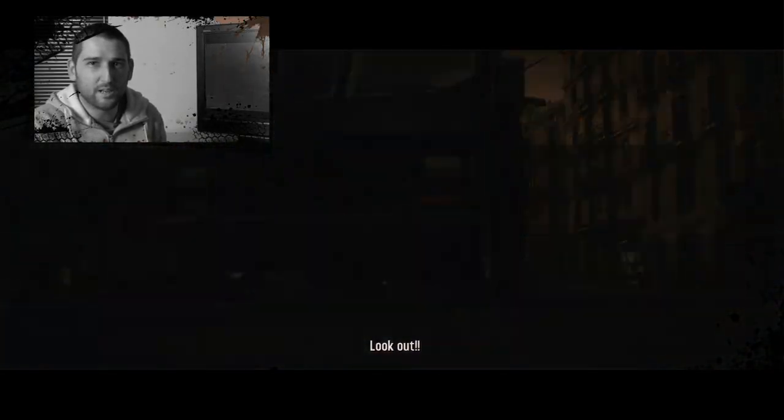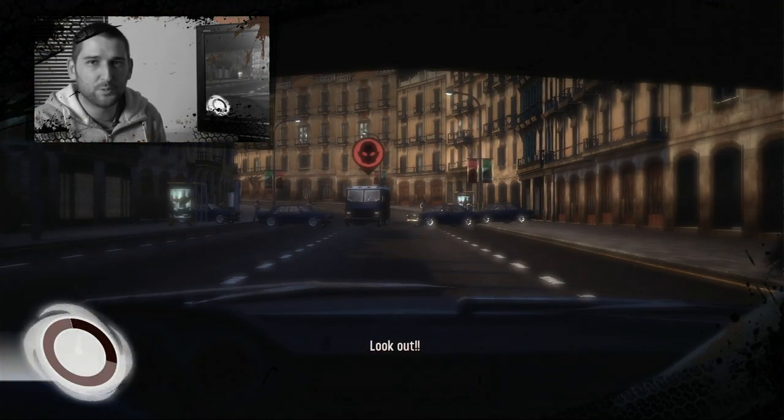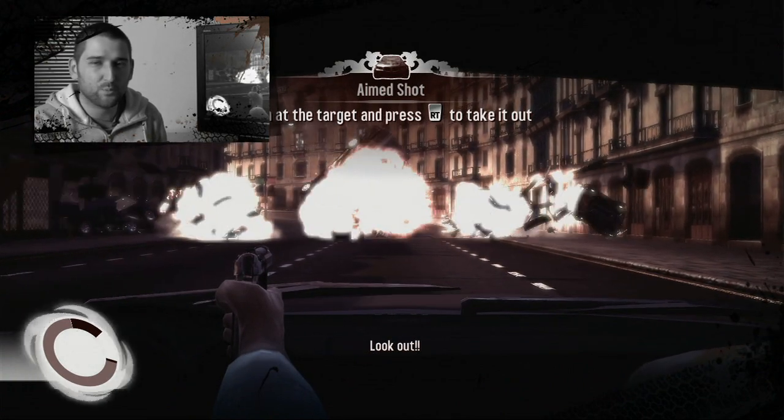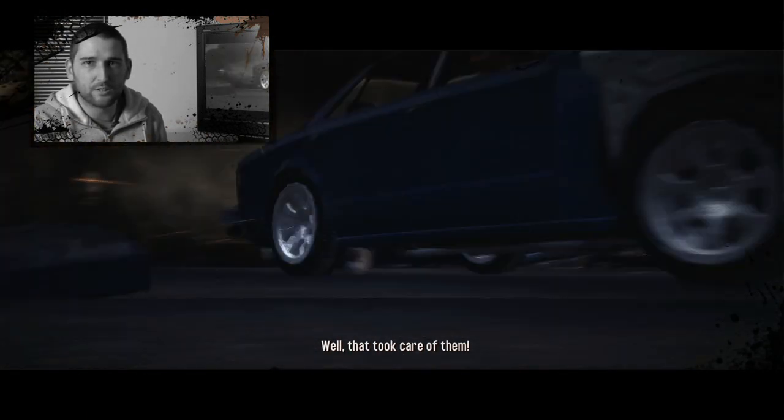Aimed Shot is a super move that when you activate it, it allows you to fly down into a kind of almost first-person view. It flies into the cockpit of the car, you get the whole panoramic view of the windscreen, and it brings up reticules on available targets. You can take those out in two or three shots.